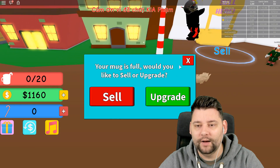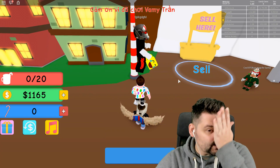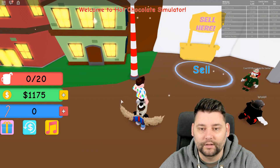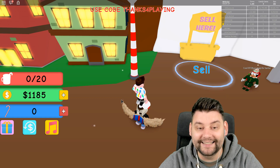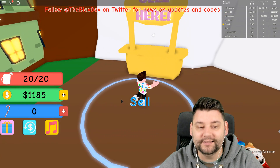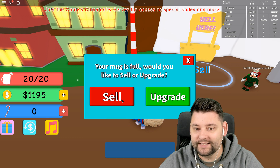Sell. Go, go, go! I wish we could stand in a circle and it spawns us back every time. Drink that hot chocolate. I need 1,200 guys, that's all I need. 1,200 and then we are upgrading for days.